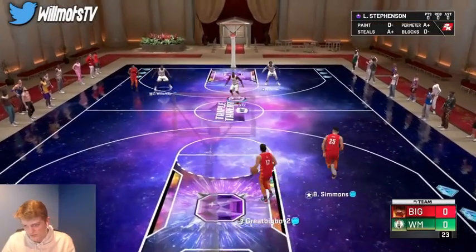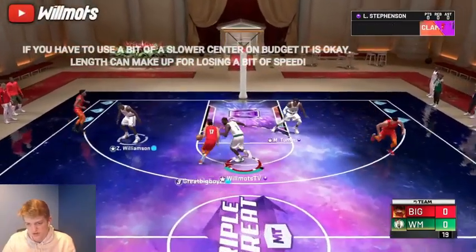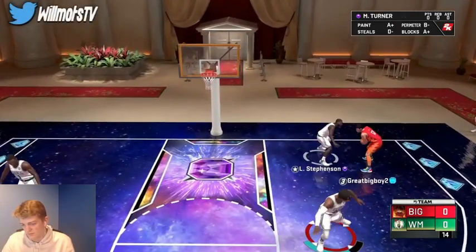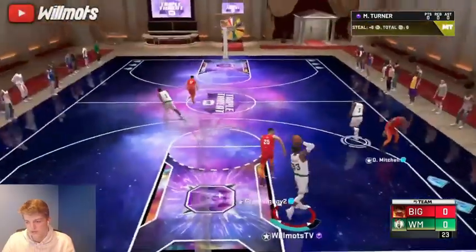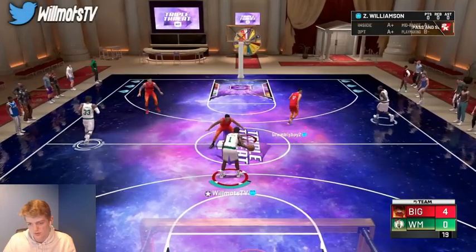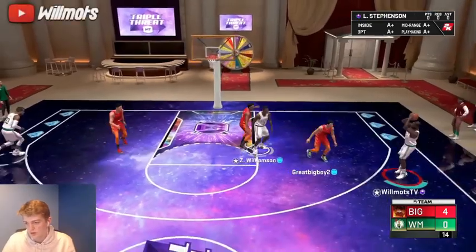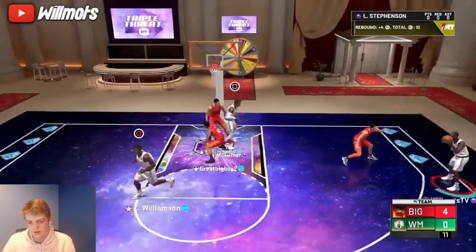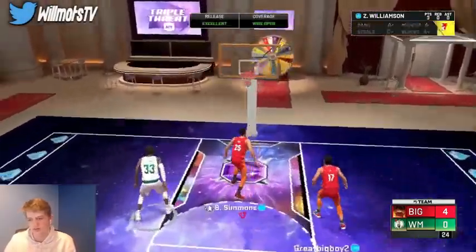On defense I like to use the bigger player. I can switch off ball here with Miles Turner, we can get back to Ben Simmons. For the sake of the game we're just gonna play normally. We do get the steal there — we're gonna give the ball to Zion, do my L1. He's gonna off-ball, which is perfect. If he helps, we just kick it out to our open shooter.